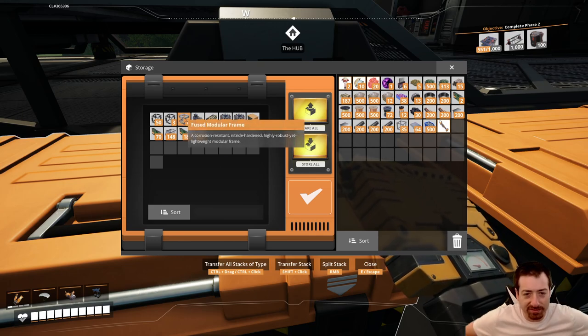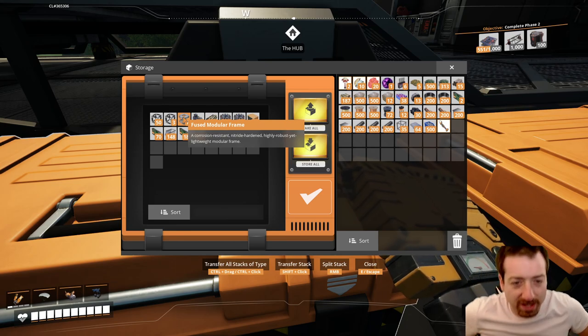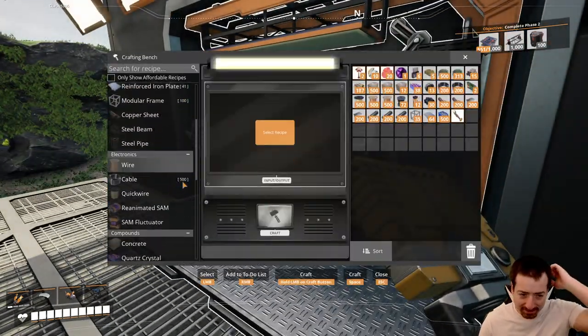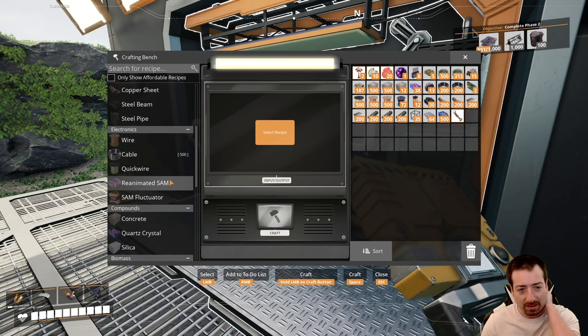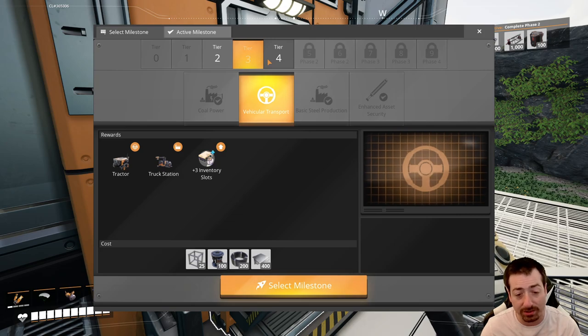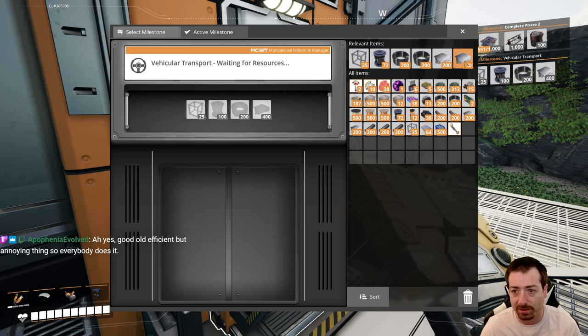Those fused modular frames — FMFs — I bet those would give me so many fix-it coupons if I were to put them in the awesome sink. But I'm not going to. Instead let me look at my options — I could get a tractor going, more inventory slots. I might as well do this just for the inventory slots.